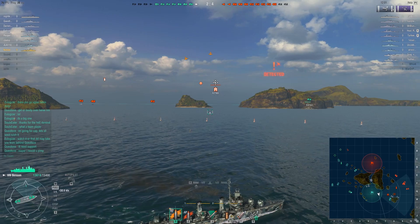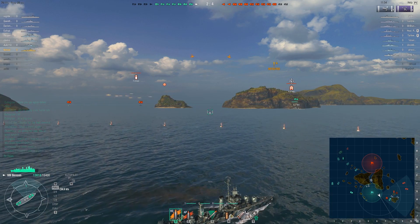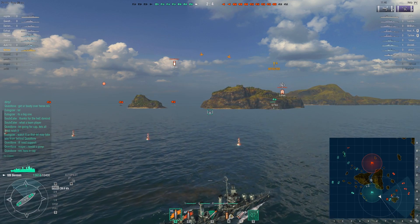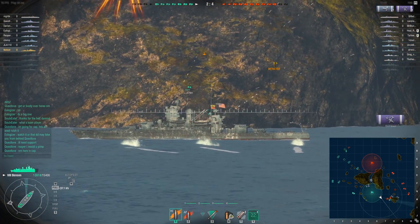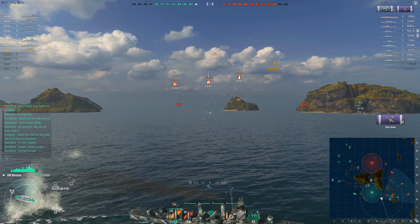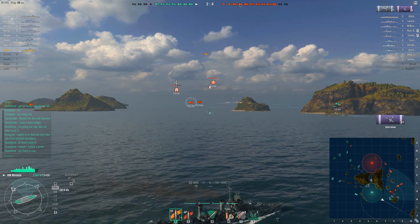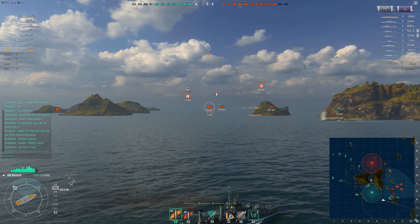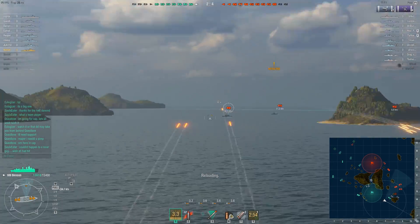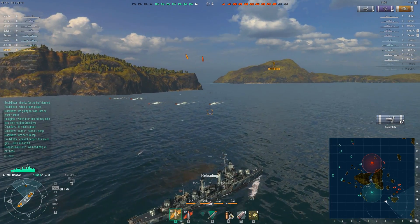Torpedoes incoming — they're going to try and go after myself or get a nice strike on the friendly battleship. We're trying to get in range so our AA is attacking. We're trying to bait him into using his torpedoes, and we're able to use defensive fire with just enough time for it to be active. You can see he has an inaccurate torpedo strike — all the torpedoes going every which way. Only two of them make contact with the battleship. We successfully prevented most of the damage.